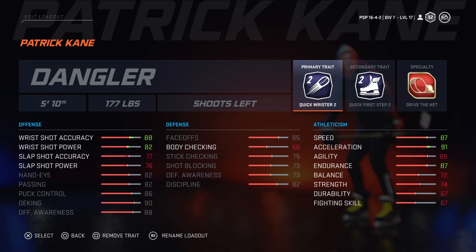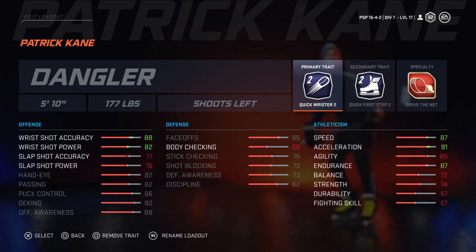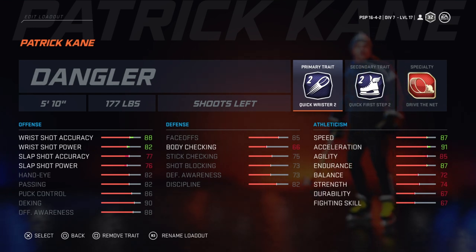We went with Quick Wrister 2 and Quick First Step 2. Now if you don't have these traits yet and you just started off on the game, you get all the traits by level 25 — I'm pretty sure all the primary and secondary traits. Special ones you get later, but at level 25 you pretty much have all the default ones. There's Quick Wrister 1 and then Quick Wrister 2, so if you have Quick Wrister 1 you can put that on until you get Quick Wrister 2. We're going with that because I think Patrick Kane has a very, very good wrist shot.